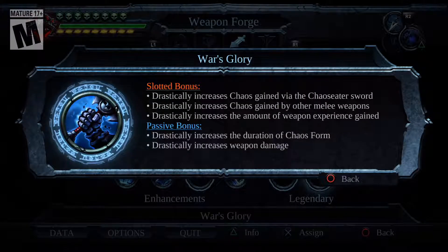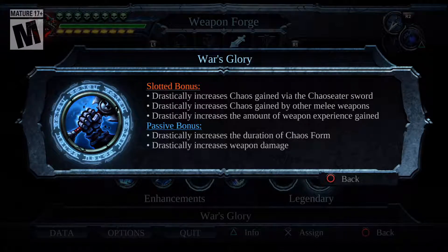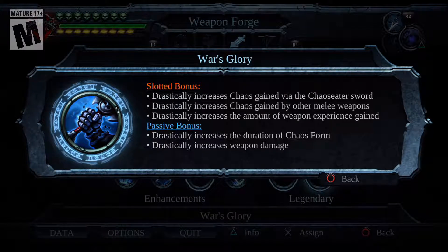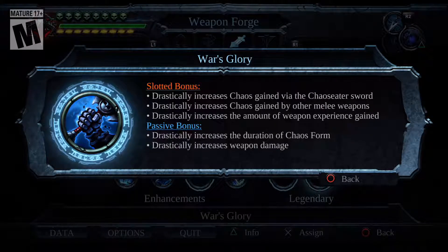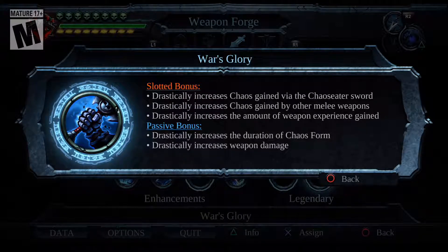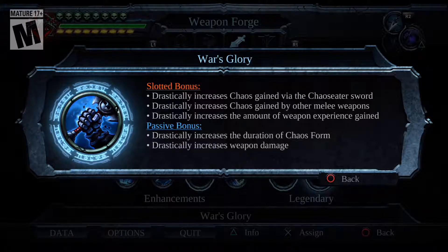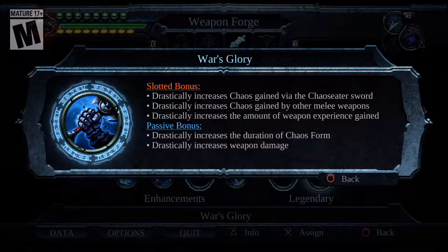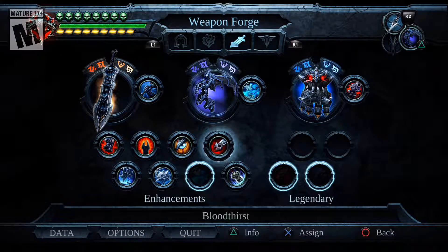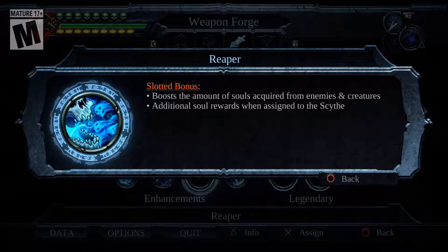War's Glory drastically increases Chaos gained via the Chaos Eater Sword. It drastically increases Chaos gained by other melee weapons, and drastically increases the amount of EXP gained for that. The passive ability for having it equipped drastically increases the duration of Chaos Form and weapon damage. So all my weapons have more damage and gain Chaos at a higher rate — pretty helpful. I also have Reaper equipped to it, which gives me a boost to souls acquired from enemies, and extra if I use it on the Scythe.